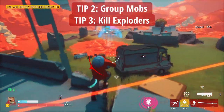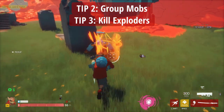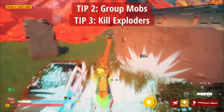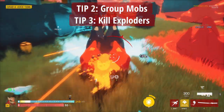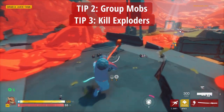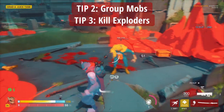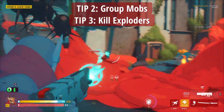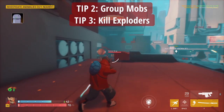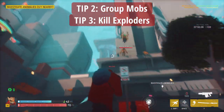Tips two and three we're going to group together. Get good at grouping mobs together and killing them efficiently, and also make sure you kill the Exploders. If you weren't aware, you don't get a kill credit for an Exploder that you don't reduce to zero yourself. The Exploders explode on proximity or when they die — if they're exploding on proximity it won't count, so you will have to reduce the health to zero yourself. They can also kill enemy mobs around them, which also won't count towards your kills, so you've got to trigger both those kills. You can see here I'm grouping up these mobs by triggering them to follow with my gun, so the proximity of those bullets will cause them to follow.